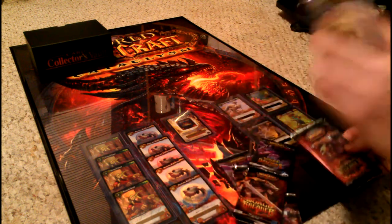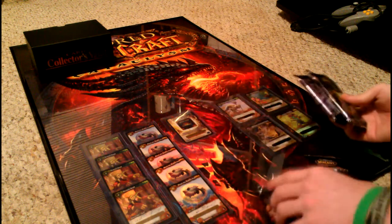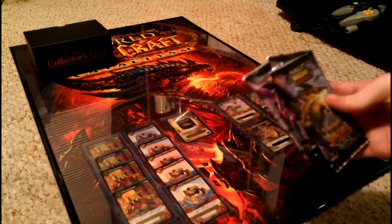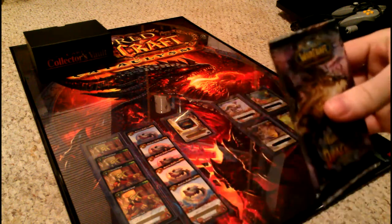I'm going to start with the Twilight of the Dragons packs because I kind of know what pets you can get from them. World Breaker I've never even bought a pack of, so it's gonna be fun.